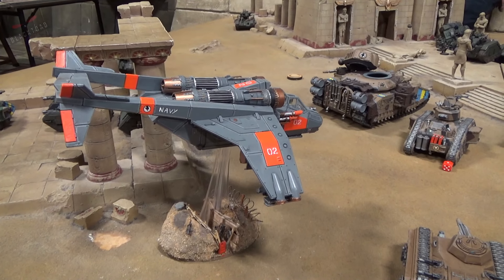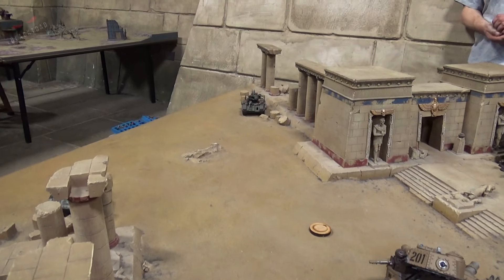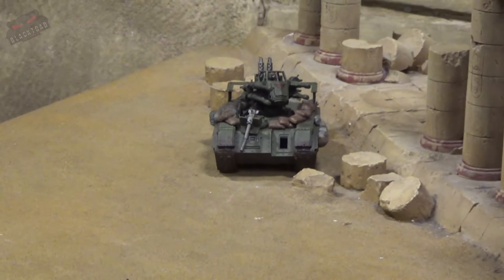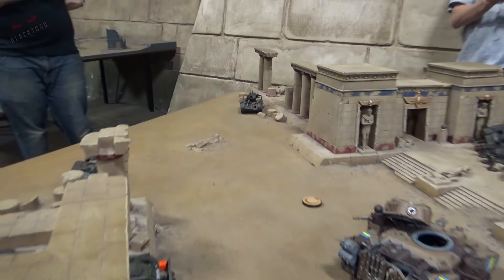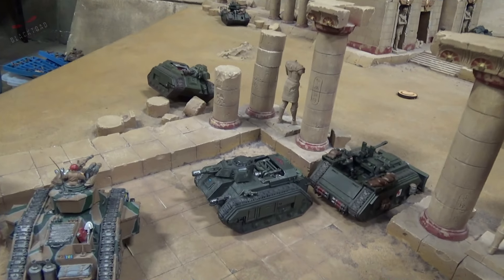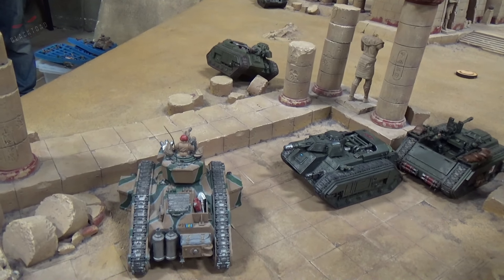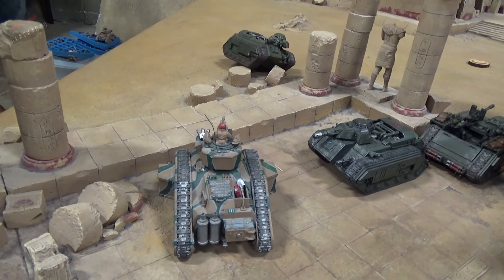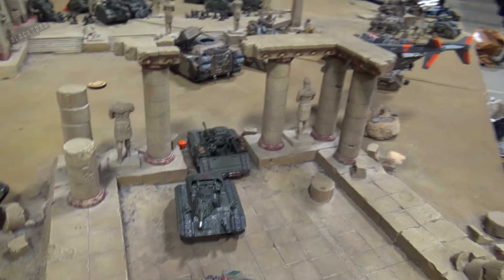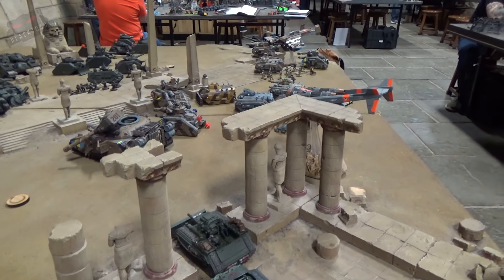The Vendetta jinked from the incoming fire from the Hydra. However, the Hydra decided it wasn't good enough to take it out. Although the Vendetta has jinked so it is snap firing. The Devil Dog, despite its proximity to the Exterminator, failed to do anything to it - it failed to penetrate with its 2D6. That's the end of Turn 3 for Dom. We'll move on to Turn 3 for John and see what happens.